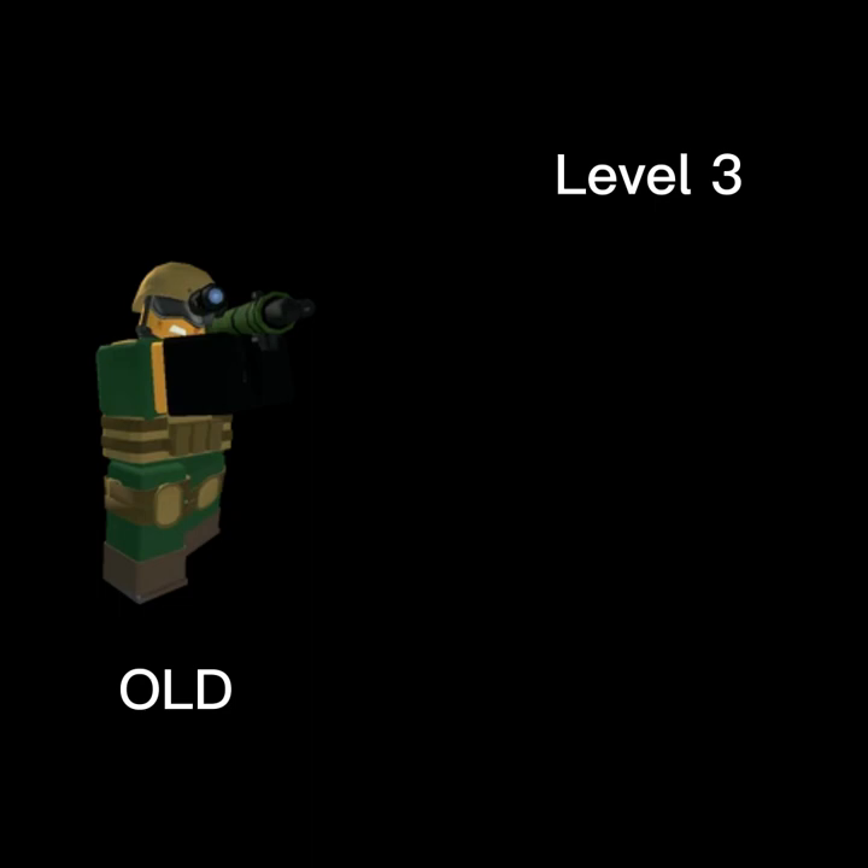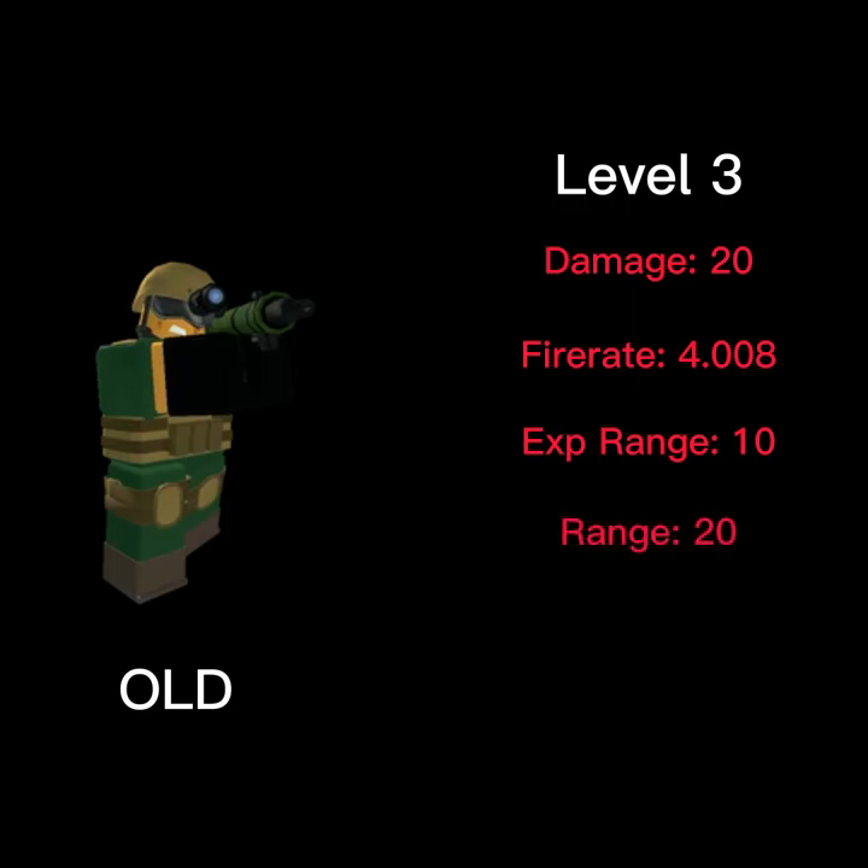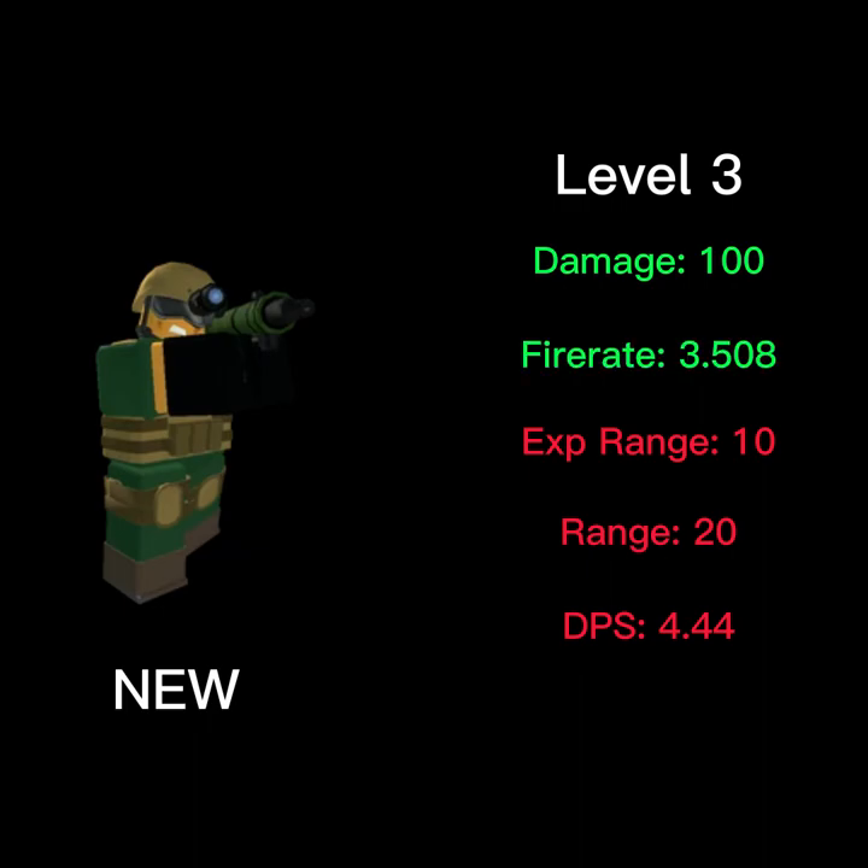The level 3 Rocketeer used to have 20 splash damage, a fire rate of 4.508, an explosion range of 10, a range of 20, and a total DPS of 4.44. And now it has 100 splash damage, a fire rate of 3.508, an explosion range of 10, a range of 25, and a total DPS of 28.4.